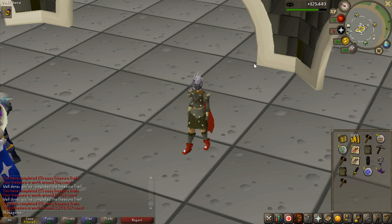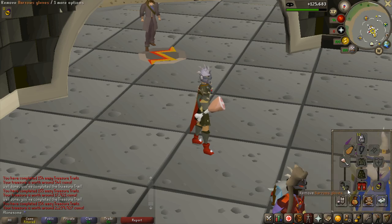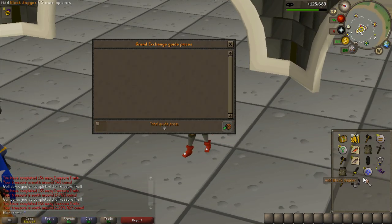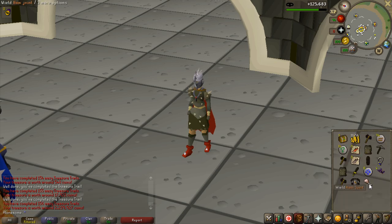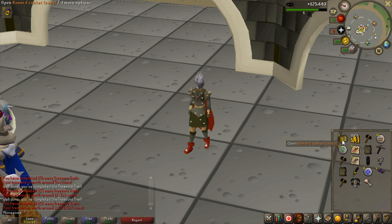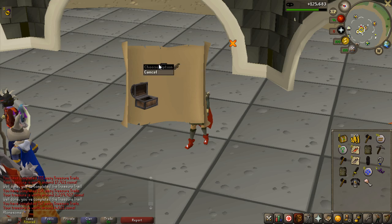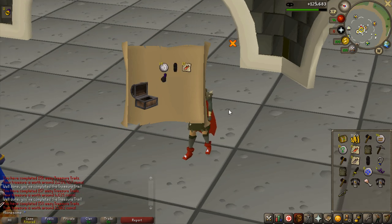That is actually really really good. That increased my total value so much. I'm so happy I got one of those high-value items from easy clues. Three more caskets left — one unique but not worth anything really. Last one: a Zamorak page for 139k. Really good way to end the video and I'm really happy about that ham joint.